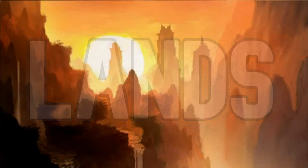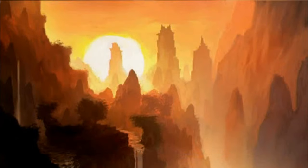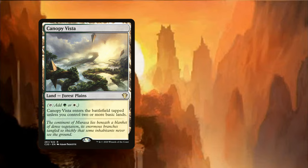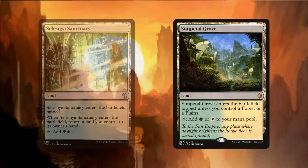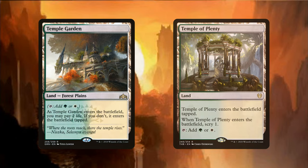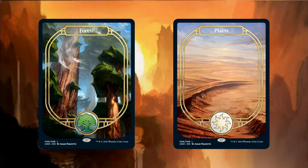For lands, I have included Gavony Township and Karn's Bastion to increase our board size, and also a suite of Selesnya color-fixing lands with Canopy Vista, Command Tower, Selesnya Sanctuary, Sunpetal Grove, Temple Garden, and Temple of Plenty, leaving us room for 15 Forests and 8 Plains.